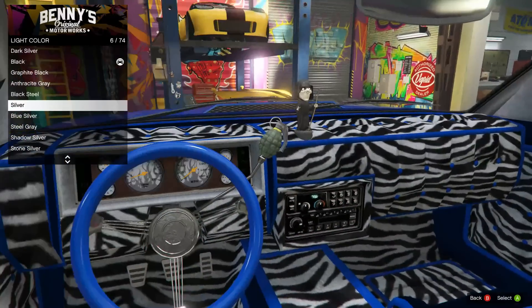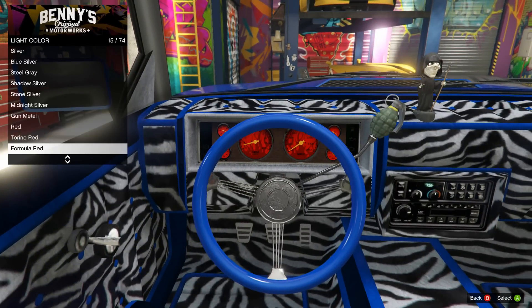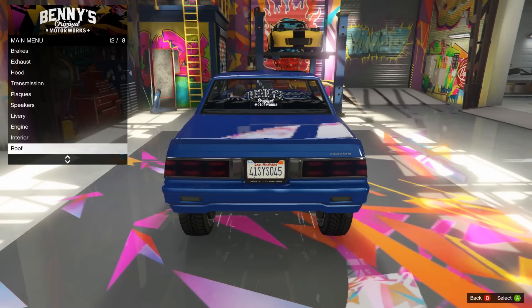Light color - oh okay, light is the dials, got it. We're gonna try to match the inside of the car. Is there a blue I can use? Blue's way too dark. I think for these I'm just gonna go for white - none of the blues seem to match quite right. We're gonna go frost white. Done with the interior of the car.